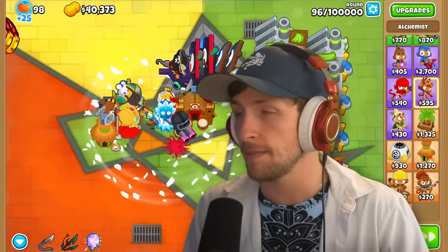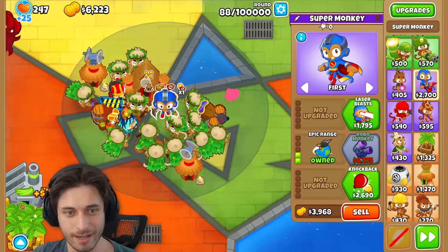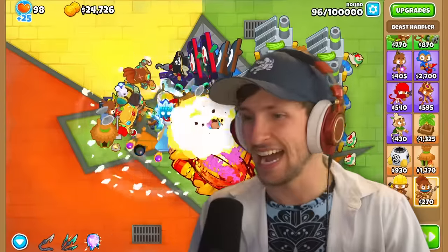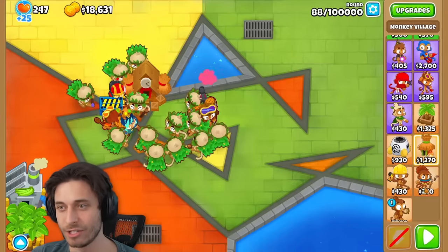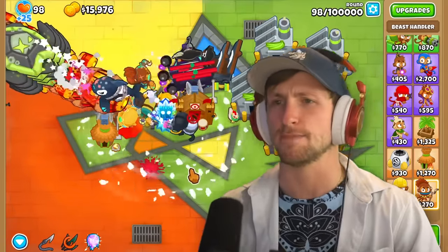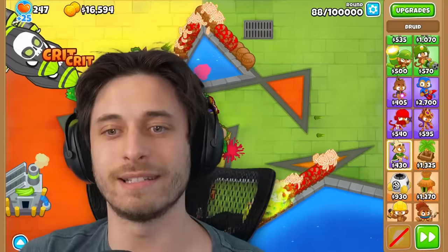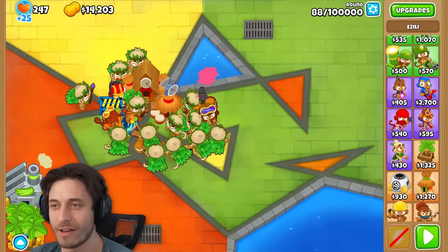Oh my gosh, I have a BAD to deal with. I'm not ready for a BAD, Saber. Am I going to be able to get a Tech Terror in time? I think I might have to sell. I should not have put all those villages down. The Tech Terror is not going to work because I don't have the ability ready to go. What else? I guess I could stun balloons — I'll just slow them down.